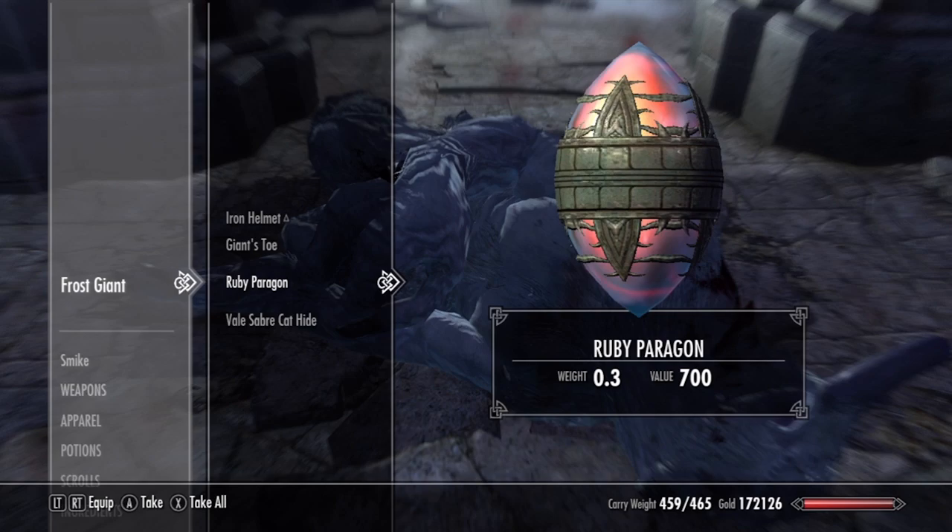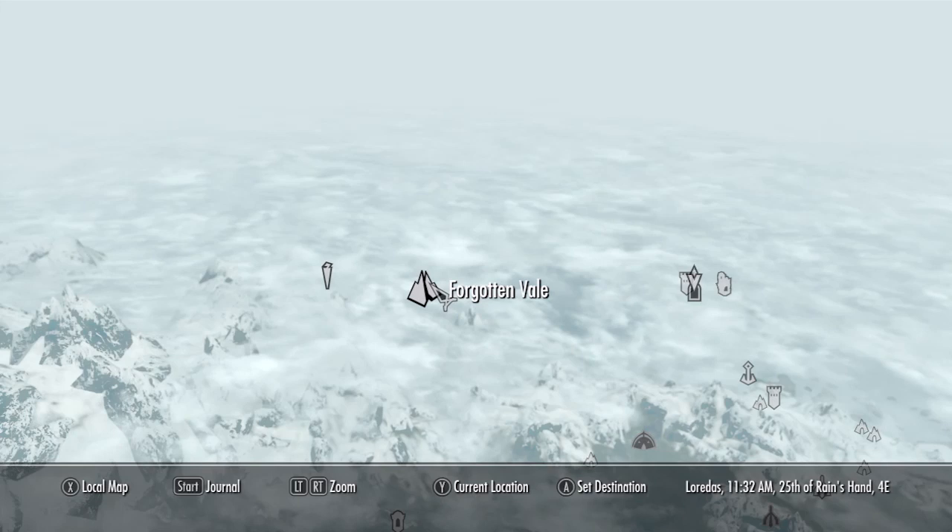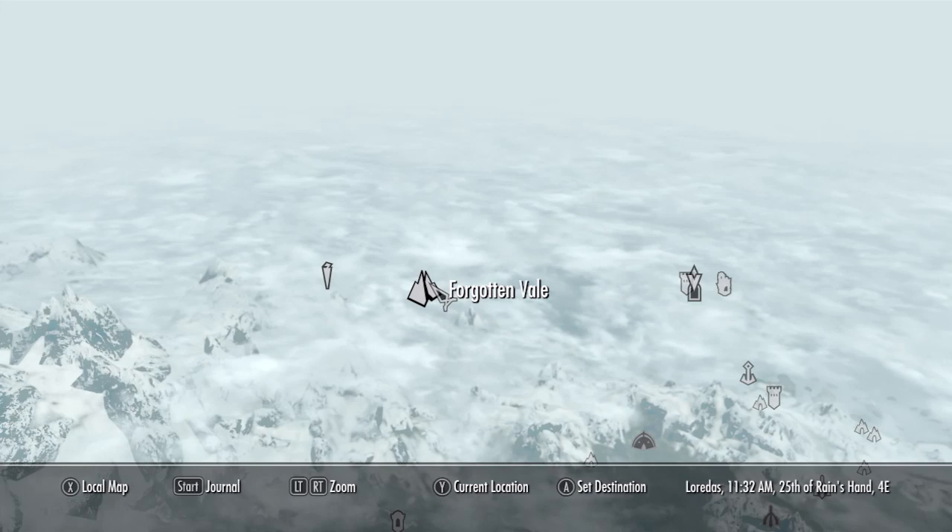Now just an FYI, Paragons are special gems that allow you to open portals to different places in Skyrim. There are many Paragons in the Dawnguard DLC, and I might cover them later.